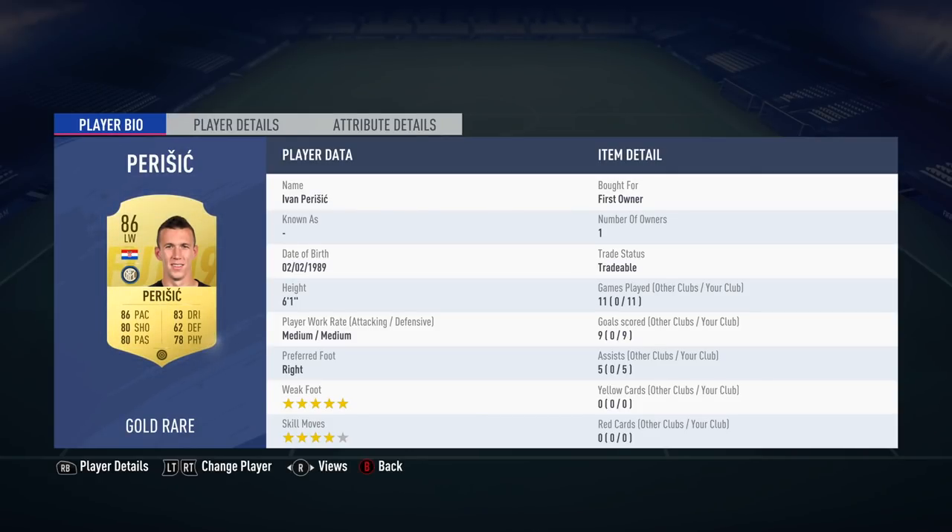Hey, what's up guys, how you doing? It is Lasty here. Welcome today to a new FIFA 19 Ultimate Team Player Review. Today we're going to be looking at the 86-rated Ivan Perisic from Inter Milan in the Serie A — the first time I've pretty much moved away from the Premier League for a player review. Perisic is always someone I really enjoy on FIFA and he looks to have a great card this year.